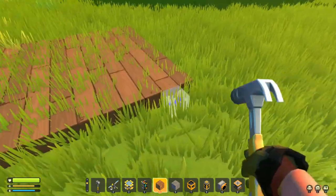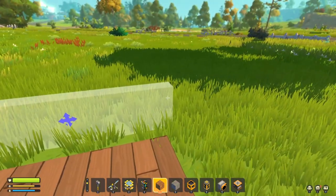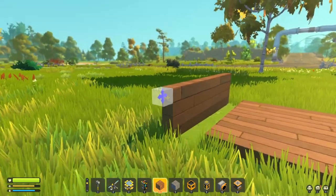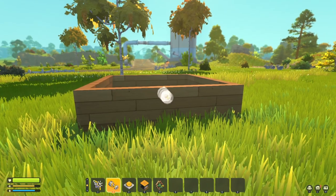This is our farm here. We want to protect this, so what we're going to do is take one of our blocks and build a wall four blocks high, all the way around our farm. So that's the important bit done.